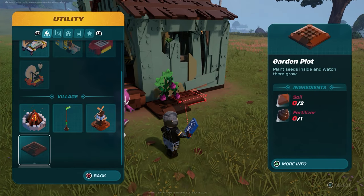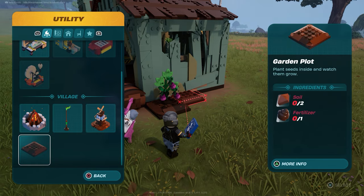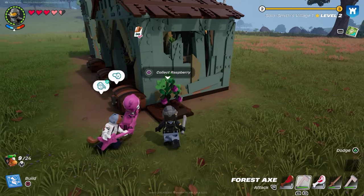You will get a spade recipe that you can use to dig some soil up — I just found one in a box. Once you find the soil you will unlock the garden plot.